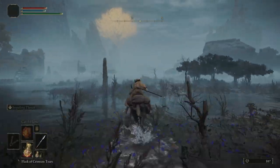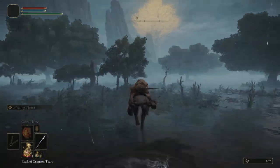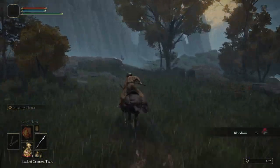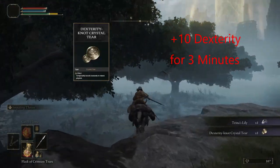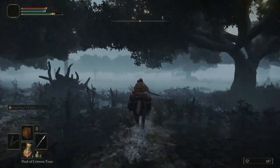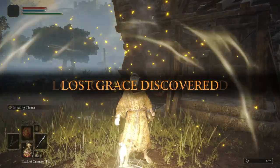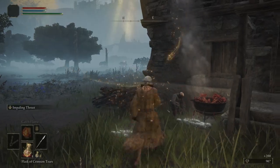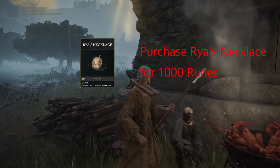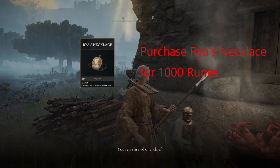After talking to Raya, let's head west. Before we buy her necklace from Blackguard, we're going to stop and grab the Dexterity Crystal Tear. Then we'll head north to Blackguard's Shack just ahead. We'll stop there and purchase Raya's necklace, but we are not going to return it to her just yet — we're going to head northwest further into Liurnia and pick up a few more things before returning the necklace.